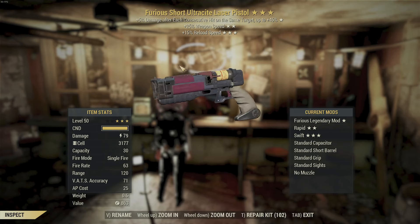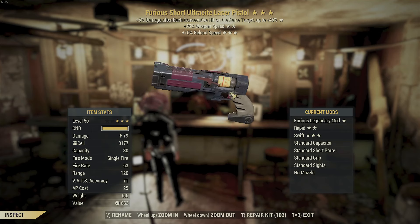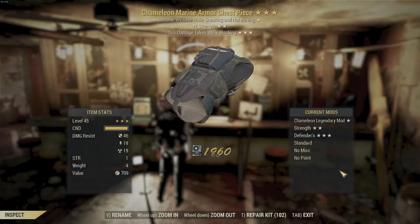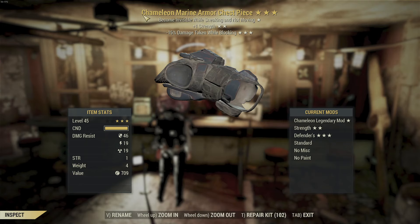Alright, Furious, Faster Firing — I guess do a collector. Furious kind of makes this a bad weapon, but Faster Firing and Reload are good on it, so not the worst. Let's keep going. Chameleon Strength — personally, if I'm looking for a piece of Chameleon, I want the other two stars to be perfect. Otherwise I would consider this script.